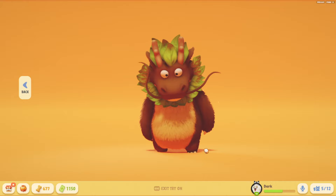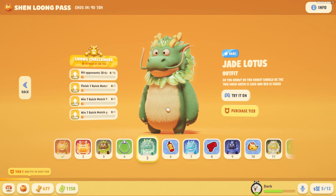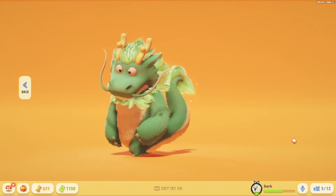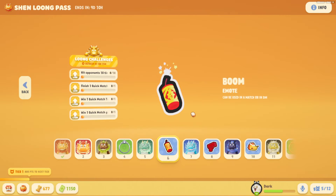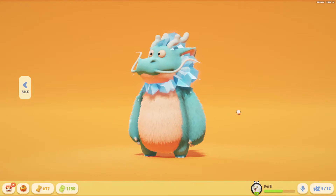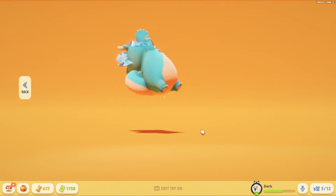Loading up to level four, you get the Lotus profile picture frame. Here is another Lotus variation — this is Jade Lotus. It's a very nice green aesthetic, and the jade around his mane and tail is a very nice touch. Level six, you get the Boom Firecracker emote. The next element is Ice Lotus, which is super cool with the ice shards all around his face and on the tail. It's a very nice shade of blue.